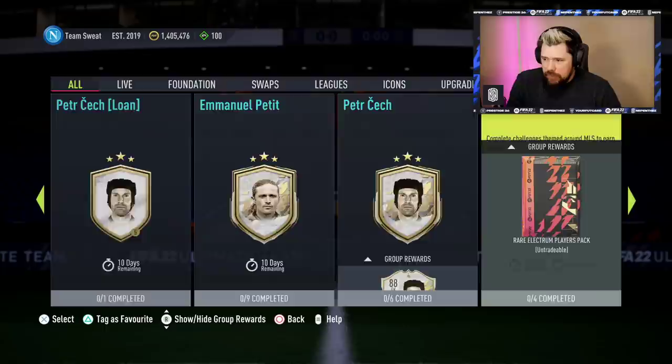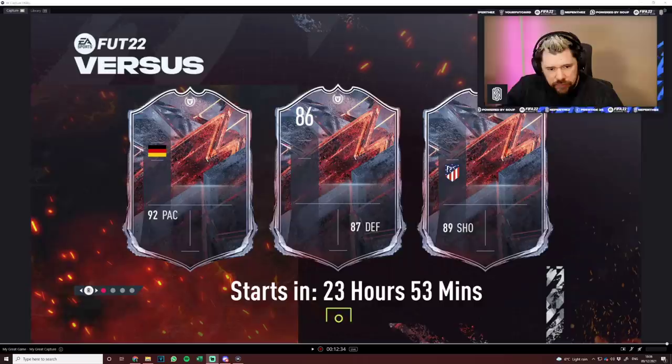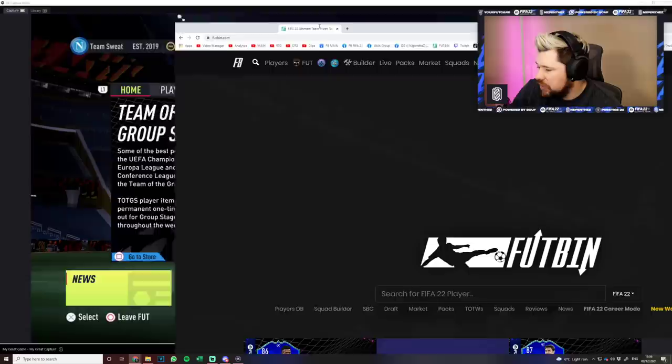The fact that the showdown cards aren't here is quite surprising. Let's look at the splash screen for the versus promo. Give us a teaser — and there is one! We've got a German with 92 pace, an 86-rated with 87 defending, and an Atletico Madrid player with 89 shooting. They're all red cards — not the blue versions, just the red variants. That is quite interesting.